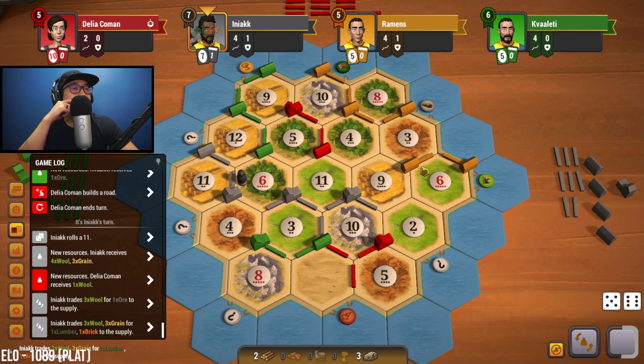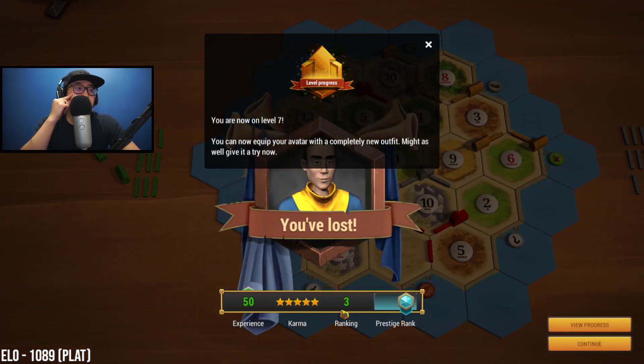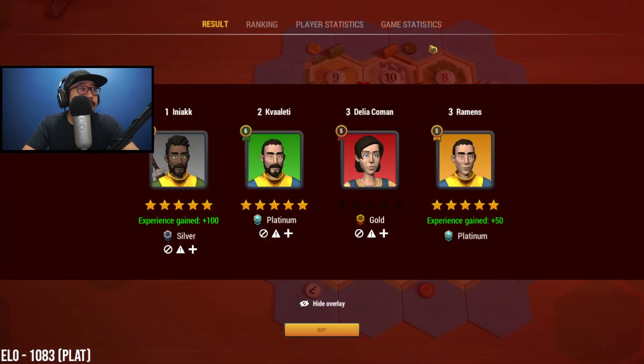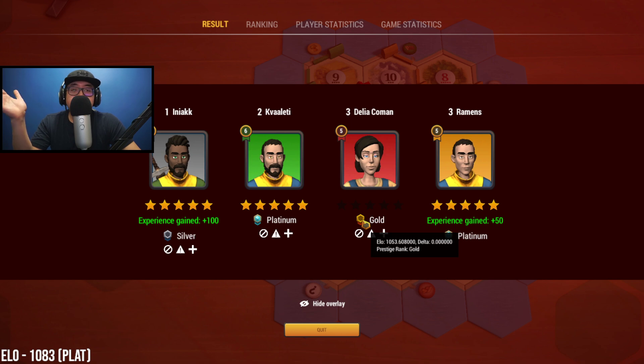Gray takes longest road and wins the game. A little unfortunate — that glitch really set us back. We lost five ELO points, going back to 1083. Gray was silver-ranked and went up 14 points. Green was platinum and red was gold. Interestingly, red left the game but didn't lose ELO points. Guys, this has been another episode in my Race to Grandmaster series. Really unfortunate things happened this game, but we will bounce back. Thank you guys for watching — I'll see you guys later, bye.